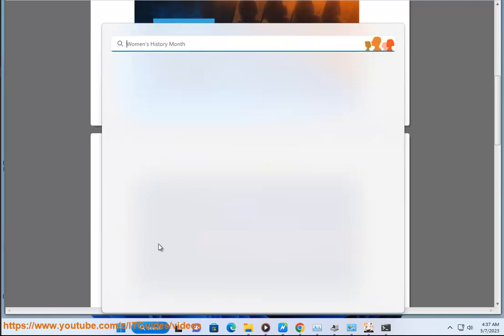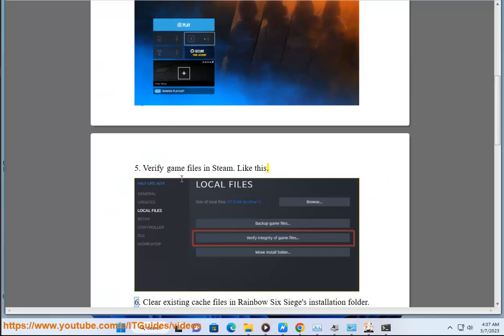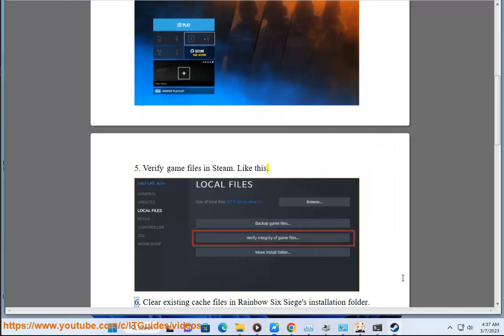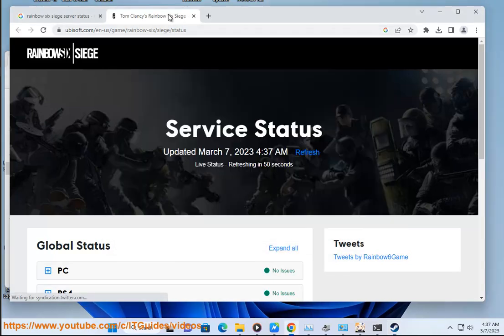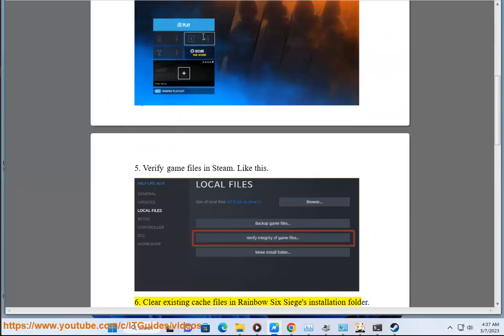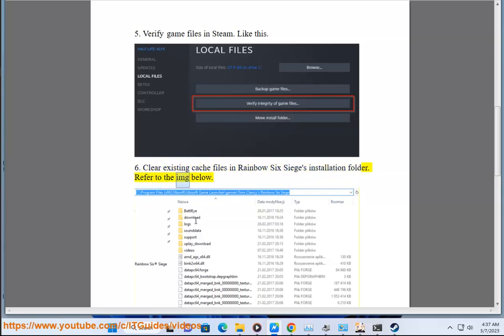6. Clear existing cache files in Rainbow Six Siege's installation folder. Refer to the image below.